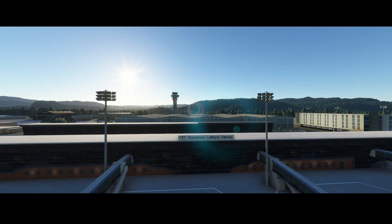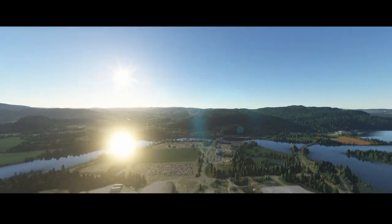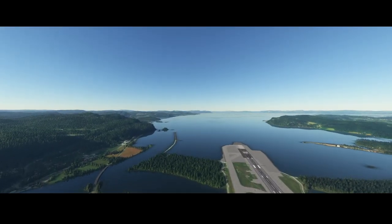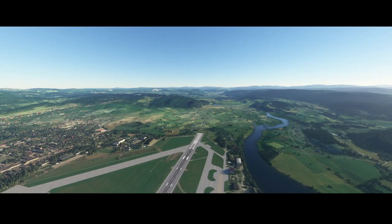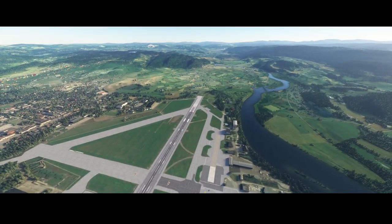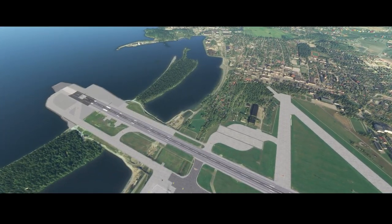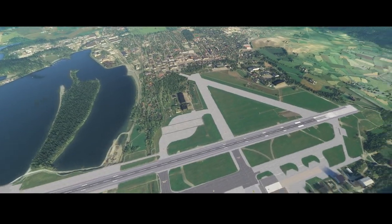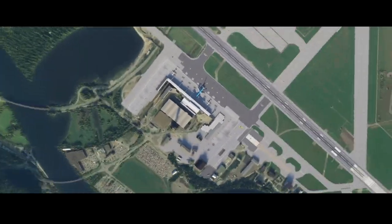On spot number three is Trondheim Lufthavn Værnes, also a community airport created by the community. Going higher we can again see water, close to a city, with a lot of mountains around. From the top we have a clear view of the airport. It has one runway and a lot of large taxi roads.